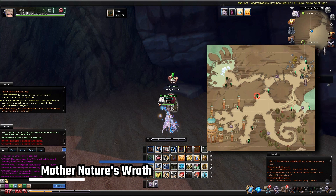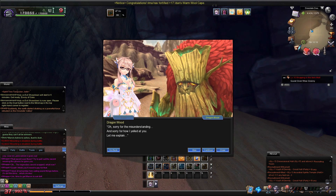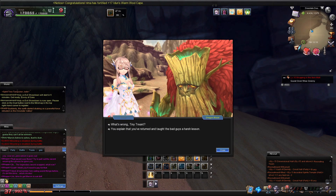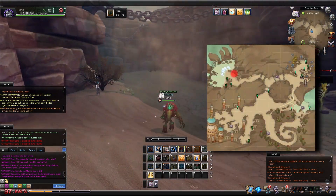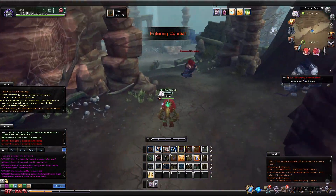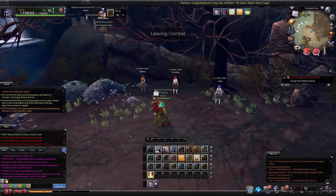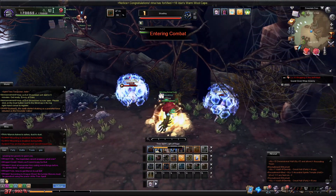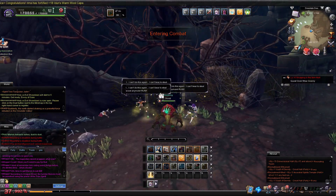For Mother Nature's Wrath, speak with the tiny treant Dragonwood to hear his tale of woe. He will transform you into a treant to take on the Lumber Thieves. They are hiding over here, and you have three minutes to show them what a treant can do. Use your new skill on the Lumber Lifters, then return to Dragonwood to give him the good news and get Elemental Wood, called Timber.